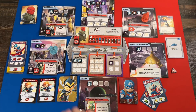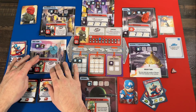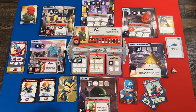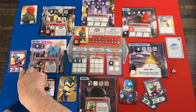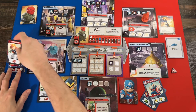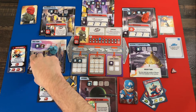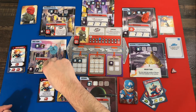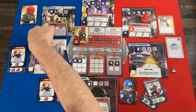Crossbones also has a BAM — deal two damage to each hero in his location, which is stronger than Madam Hydra's. You always have to keep an eye on everything that BAMs and what the threat cards do because they affect things in different ways. Now I have to take a hero turn since Red Skull just went — I draw a card and get some movement, which is great. I want to try to take out these henchmen because they cause all kinds of problems.